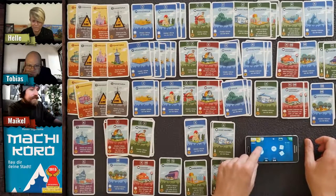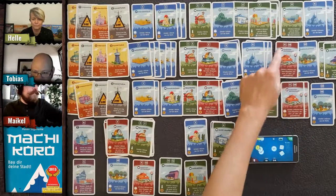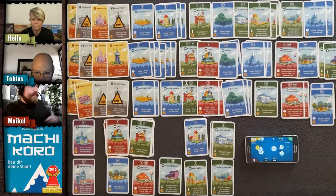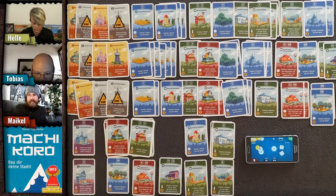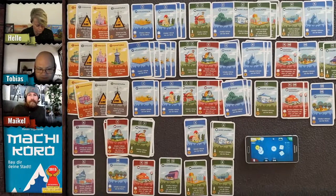Six coins for Helle from the apple plantation. Tobias has three coins — he wants to buy the livestock farm for one coin.